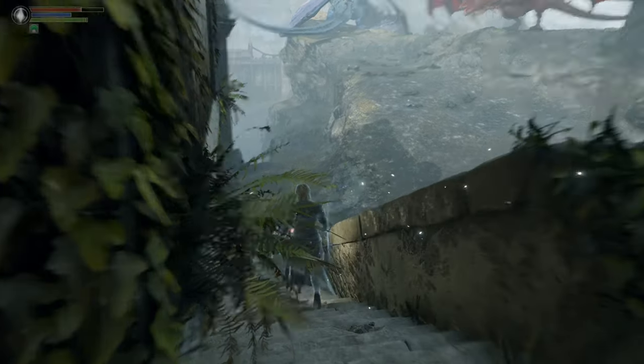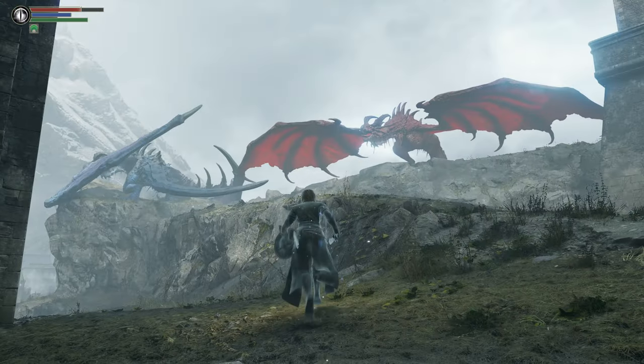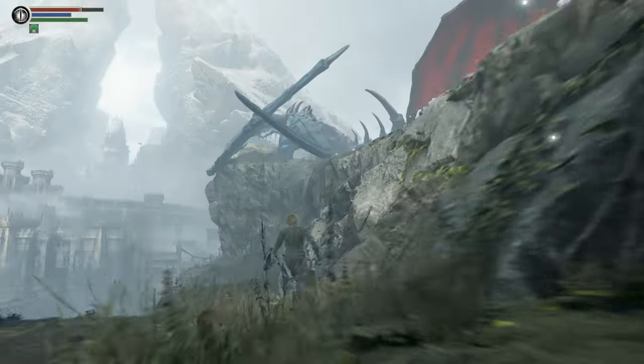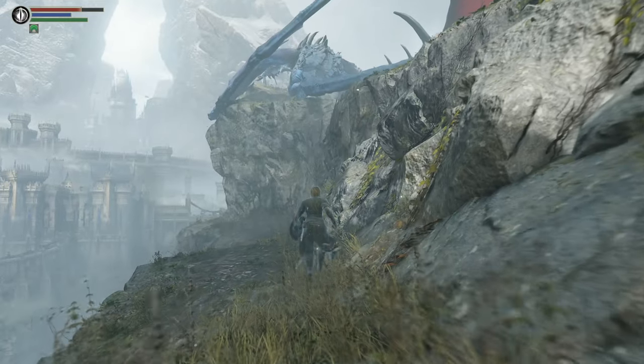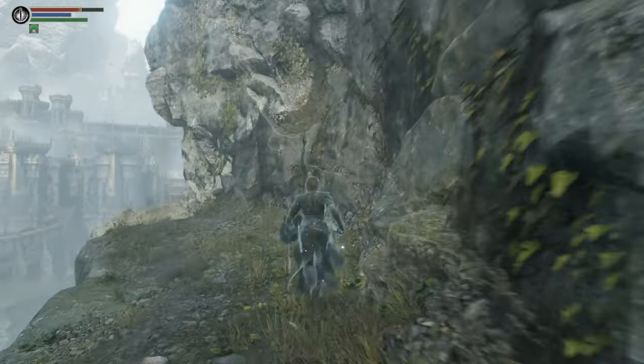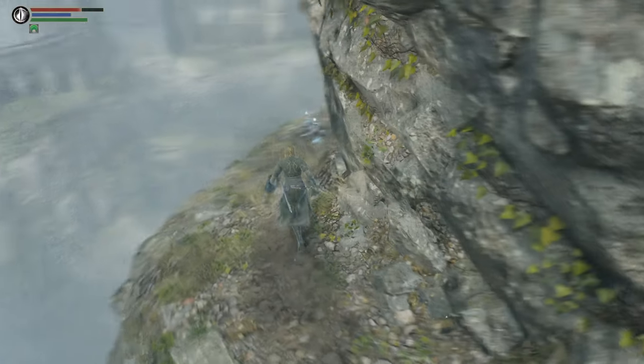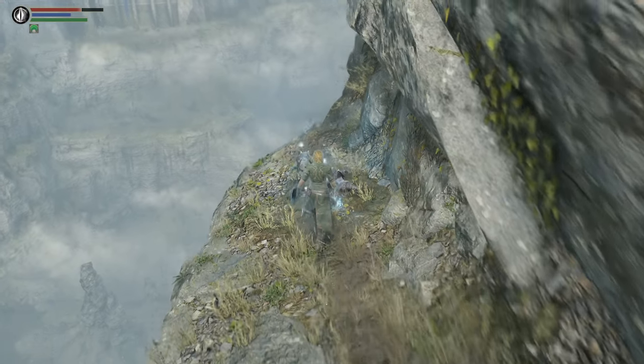So what we can do is we can go down these steps and run along the cliffside here to not get hit by the fire. He's going to try though — just give it a second. There we go. He will try to cook you. There are some items over here that we want to get.